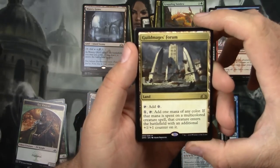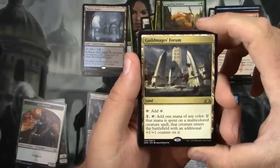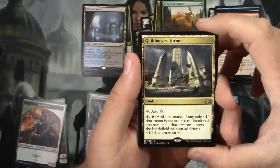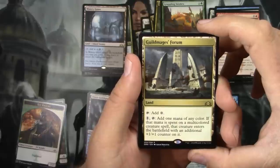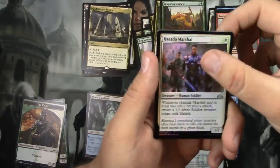Guildmage's Forum: you can add a colorless mana, or pay one and tap it to add one mana of any color. If that mana is spent on a multicolored creature spell, that creature enters the battlefield with an additional +1/+1 counter on it. Cool. And a foil Hasda Marshall.